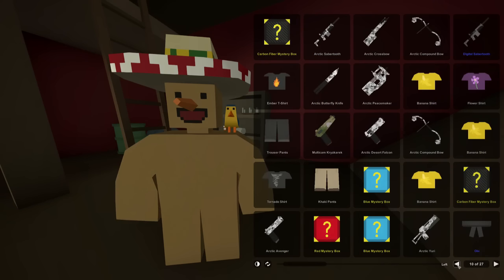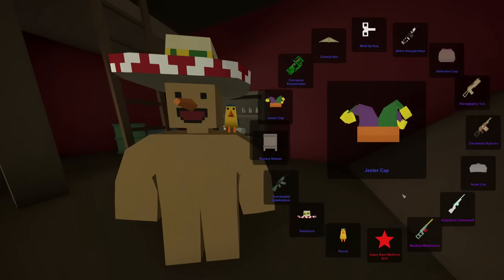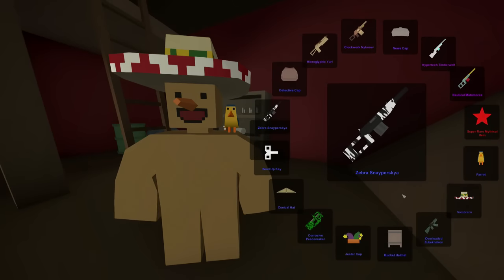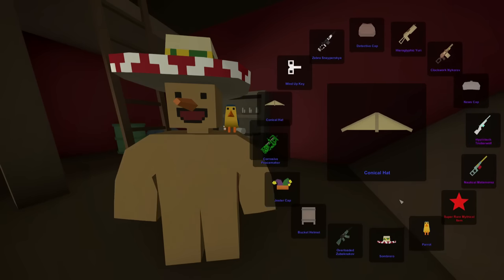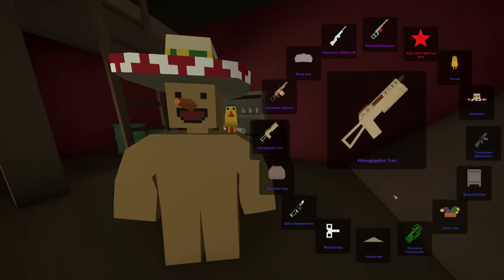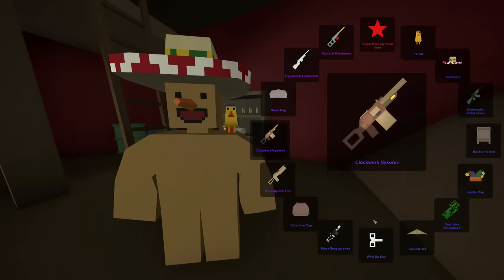Alright, back to where we were. And we now have seven left - seven more tries to get this Hypertech Timberwolf. And we have for ourselves a corrosive peacemaker. Alright, I'll take it dude. I really like the corrosive eagle fire - I still have it on my eagle fire as we speak. It is pretty cool looking and I'd like to have that on a peacemaker as well. Not complaining.